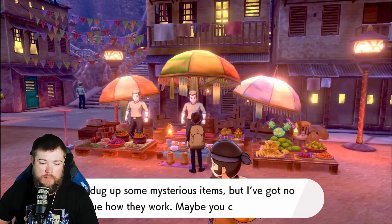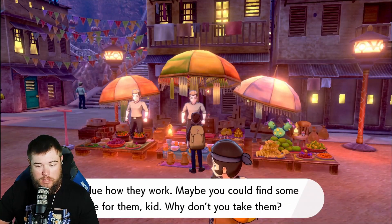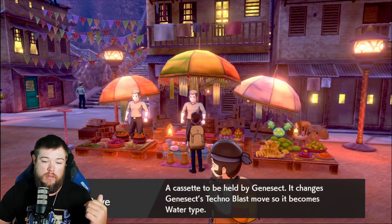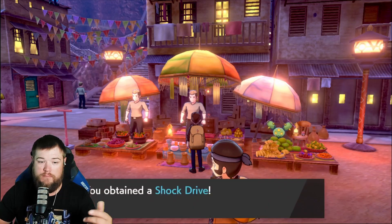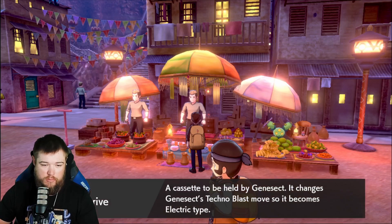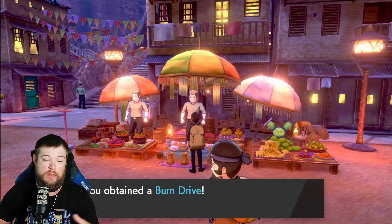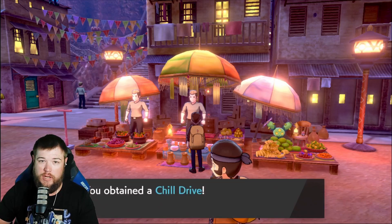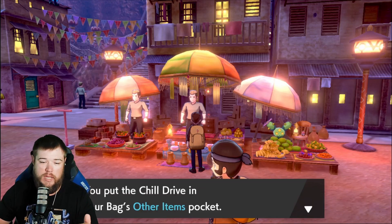So you come up to the guy in the middle and then you'll just talk to him. He gives you the Douse Drive, which gives you the Water type; the Shock Drive, which gives you the Electric type; the Burn Drive, which gives you the Fire type; and then the Chill Drive, which gives you the Ice type.